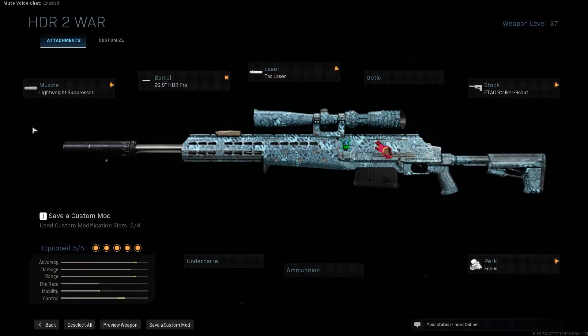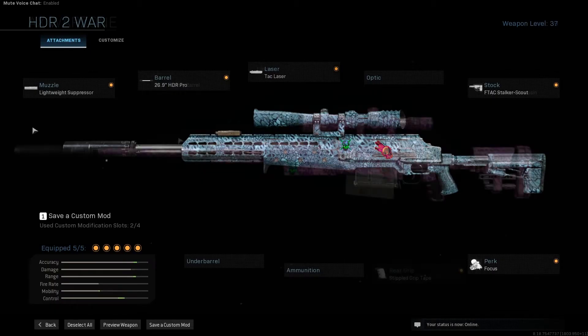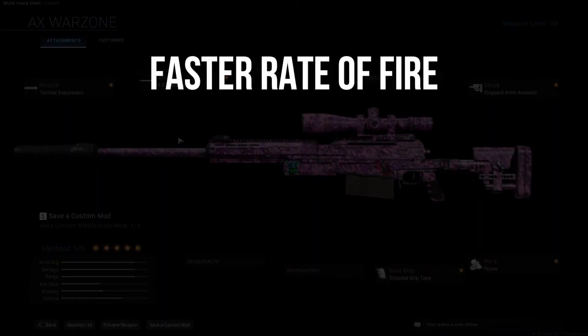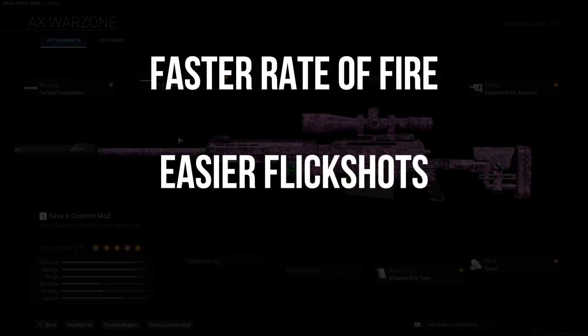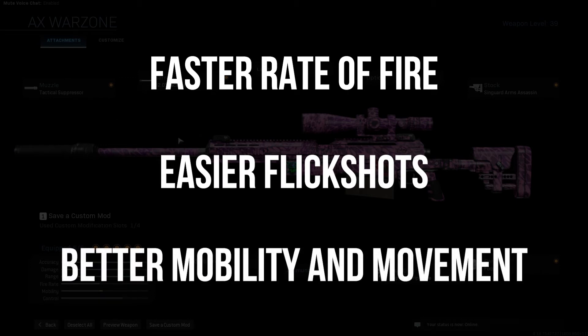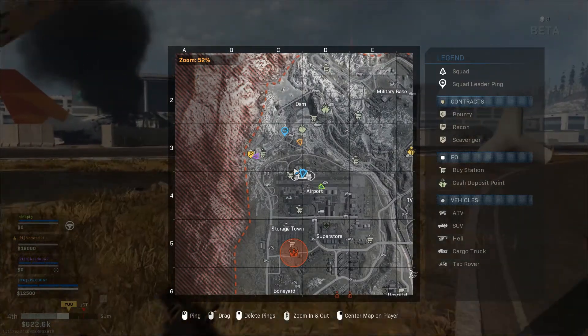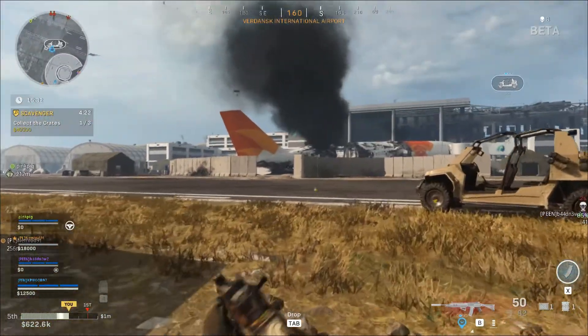I used to play HDR, so why am I using the AX-50 now? For me it has a faster rate of fire, I make flick shots easier and it improves my mobility and movement. I can't say exactly which sniper rifle is better because it depends on how you feel when using it.